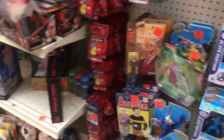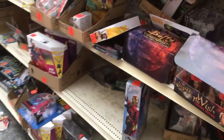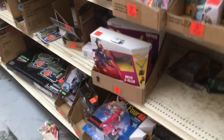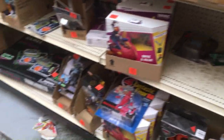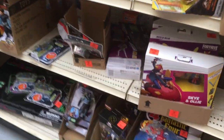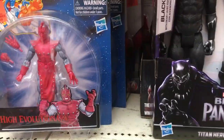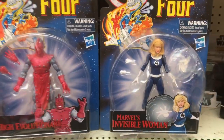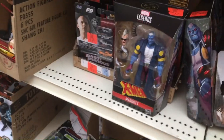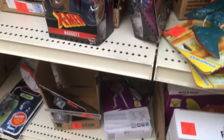Stranger Things action figure, some Lucha figures all spread out here, Fortnite, Titan Iron Man. Down there I see Evolutionary — it's a pretty cool-looking next figure on the card. He also had Sue Storm, and that's all he had was these two. Nothing signaling for me in this one. Got a Fast and Furious thing over there.